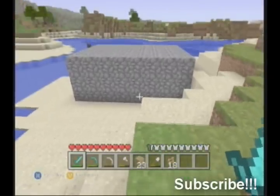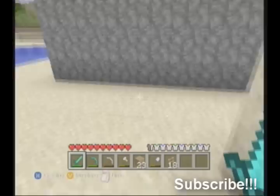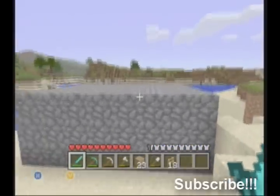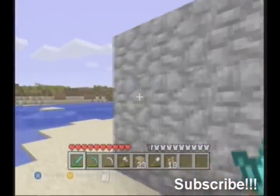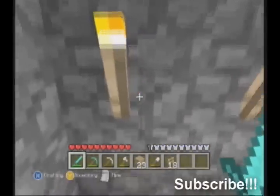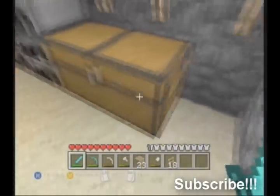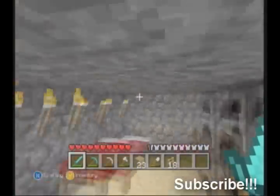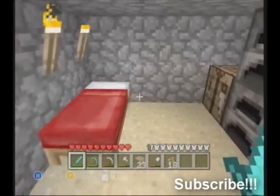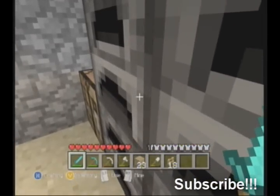Hey YouTubers, I'm the Savage Jedi, here to bring you another video. This video is going to talk about the top five ways to improve your Minecraft house. As you can see here, this is just a basic crappy house — it's all the same thing, regular wood with cobblestone, no stone. It doesn't look good, the flooring is awful, and it's really cramped. So I'm going to tell you how to improve your house.